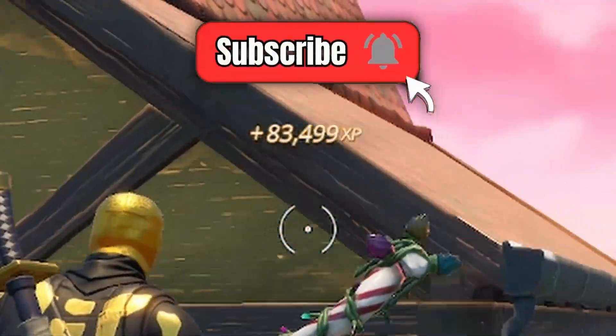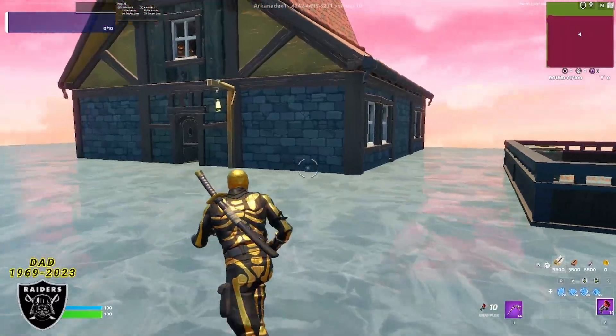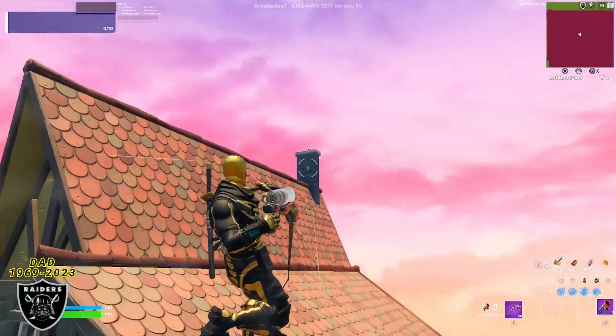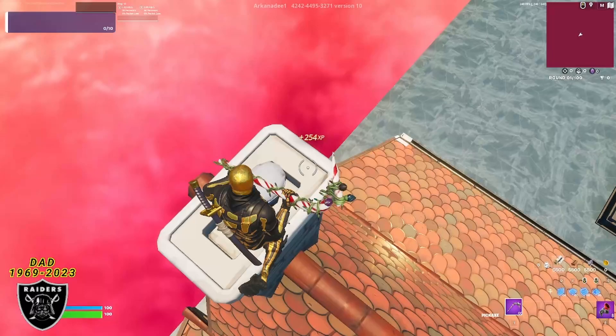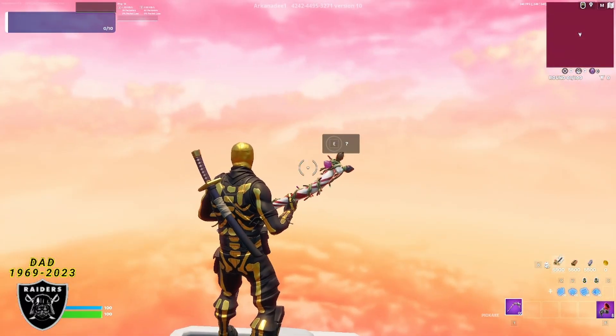Smash the like button, hit subscribe, and comment down below before we move on to our last XP glitch of the map. For the very last glitch, once you make your way back outside, get on top of this building — use the grappler to get on top of the stone chimney. If you look out into the sunset, you are going to see another XP button. Go ahead and press that button for our final huge wave of XP.